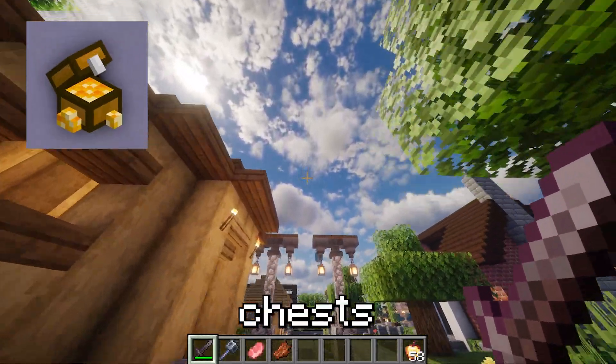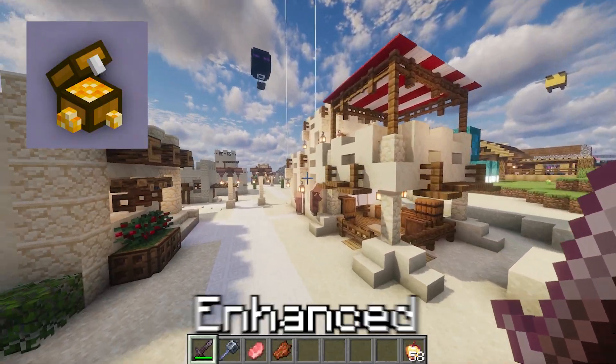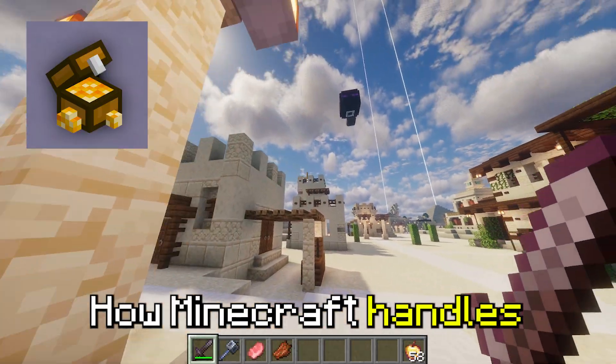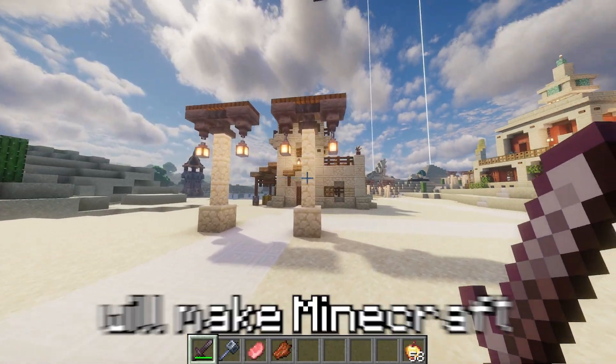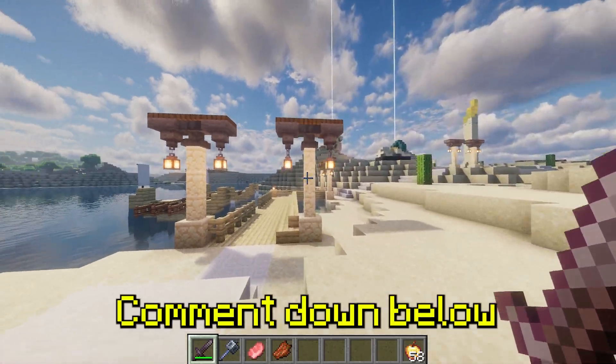Enhanced Block Entities. Chests, signs, and beds can lag your game, especially in large storage rooms. Enhanced Block Entities fixes this by optimizing how Minecraft handles these objects, reducing FPS drops in big builds. And that's it — these FPS boosting mods will make Minecraft run smoother than ever. Which one helped you the most? Comment down below.